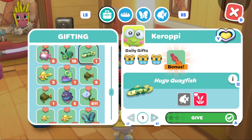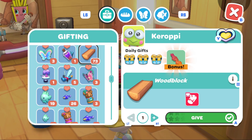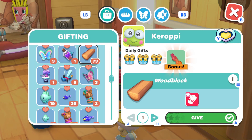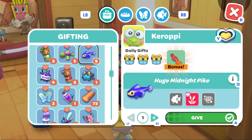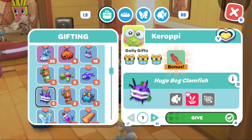Wood blocks might seem like an option, but you may want to keep wood blocks for other things because there are quite a few quests that require them, so maybe not the best choice. Fish would also be a really good option, like the bog clam fish and the midnight pike.